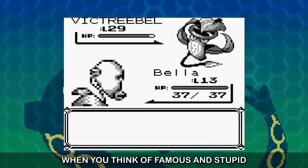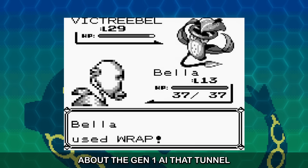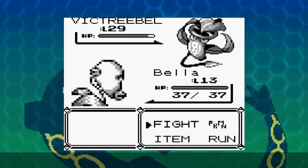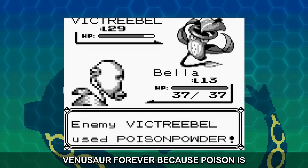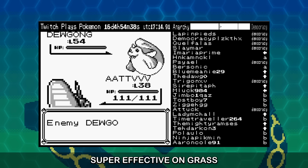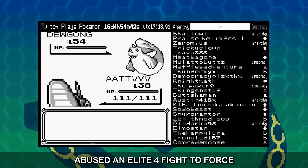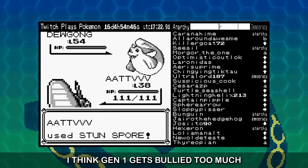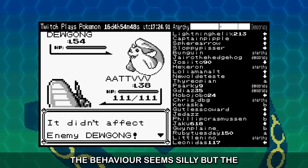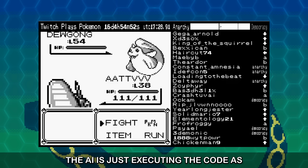When you think of famous and stupid bugs in Pokemon, you probably think about the Gen 1 AI that tunnel visions on super effective moves. This leads to funny moments like Erika using Poison Powder against Venusaur forever, because poison is super effective on grass. I think Gen 1 gets bullied too much for this — the behaviour seems silly, but the AI is not misbehaving. The AI is just executing the code as it was written.